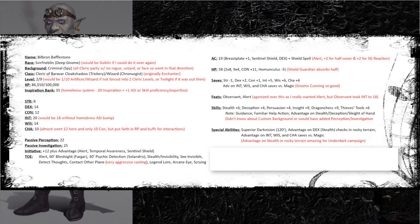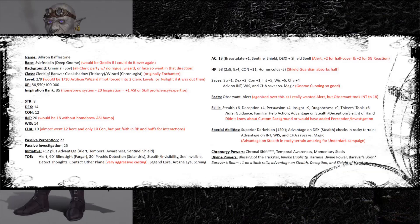My special abilities include superior darkvision and advantage on stealth in rocky terrain - amazing for an underdark campaign and fits nicely into my hide wizard build. My Chronurgy powers are Chronal Shift, Temporal Awareness, and Momentary Stasis. My divine powers include Blessing of the Trickster, which is fantastic on my familiar when scouting to get advantage on stealth; Invoke Duplicity, still awesome for tricksiness and a go-to in early levels; Harness Divine Power, great since I rarely use Invoke Duplicity anymore so I pump out a Channel Divinity every short rest to get back a second level spell slot; and a boon from my god giving me a bump on attack rolls and advantage on stealth, deception, and sleight-of-hand.